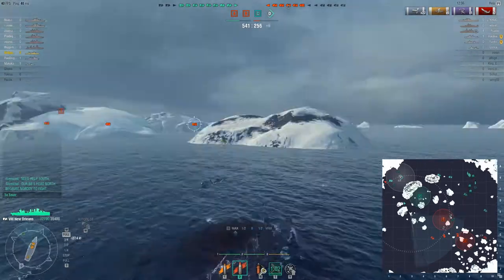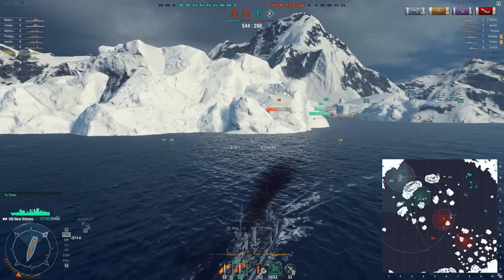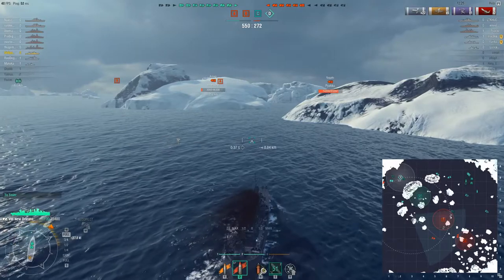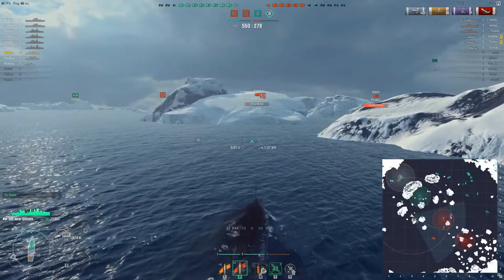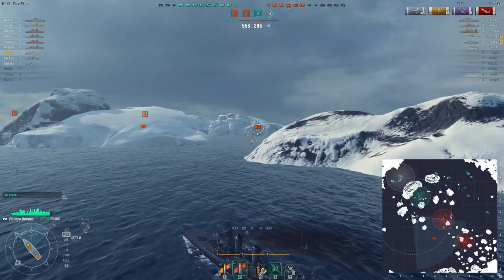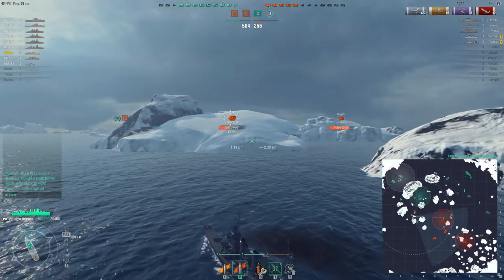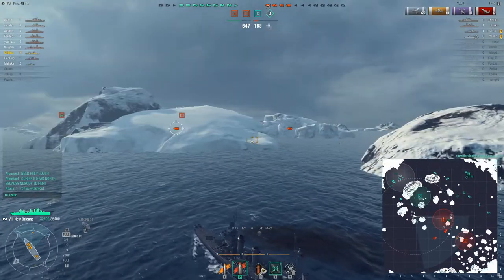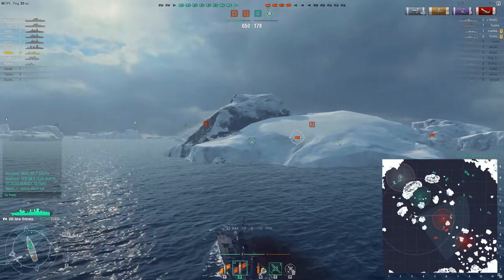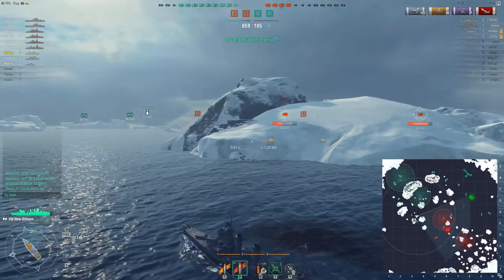Now we can go ahead and start turning around. There's another destroyer up here that's giving our boys some trouble — they should be able to take him out though and then cap D. I don't see how that would be a problem. So we're going to start heading south and see if we can't take out some priority targets in this direction as well. We've got two battleships left. I do not want to go toe-to-toe with this full health Nagato, so luckily there's still some hard cover in between me and him. But that enemy New Orleans I am very excited about. Do not want to tangle with a battleship, especially at 12 kilometers.